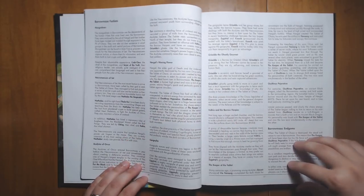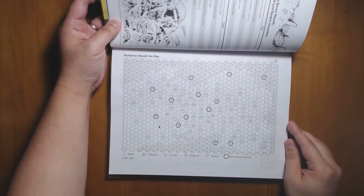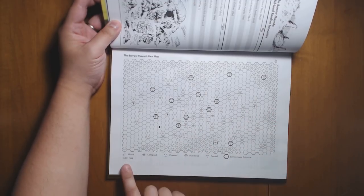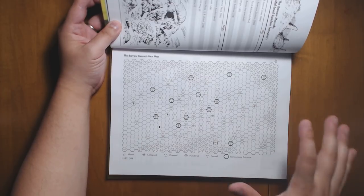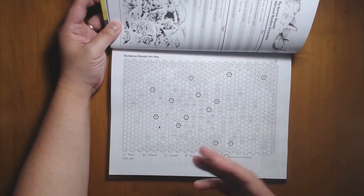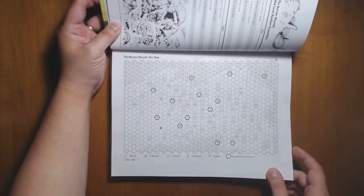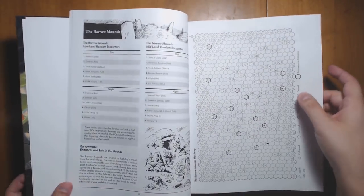Moving along, we have a number of different factions. We have a layout on a hex map of what the field of barrows looks like. The only question I have is how you would do a hex crawl here, since each hex represents 50 feet. I'm not clear on the best procedures for showing players the map and allowing them to explore. Going hex by hex seems like it would take too long and wouldn't be realistic, but just showing them the whole map seems like too much, since some things are intended to be hidden. I may have to copy this and make some alterations before giving it to players.